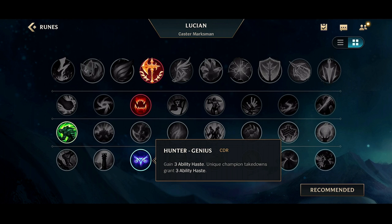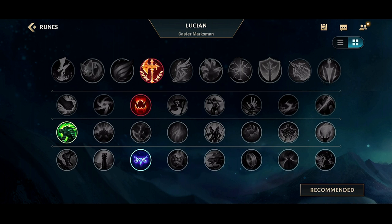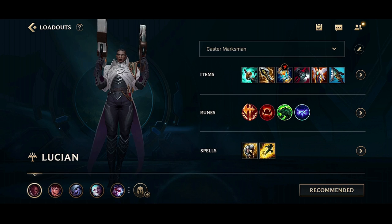Hunter Genius gives you haste which is super key with Lucian because you want to reset your abilities as soon as possible in order to output as much damage as quickly as possible. For the spells I recommend going Exhaust and Flash. I think this is the best combo you can go and I wouldn't really recommend anything else.